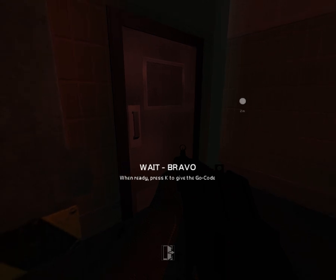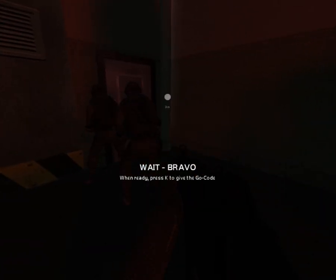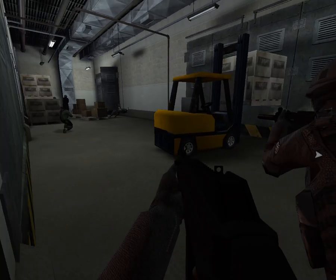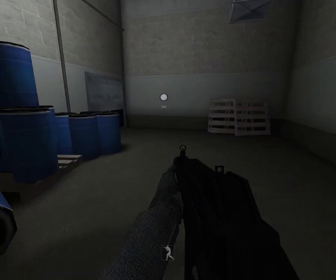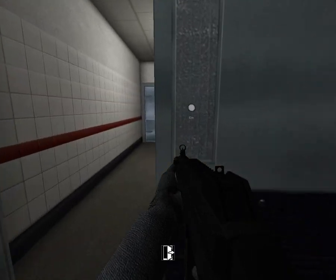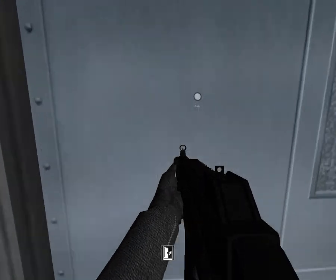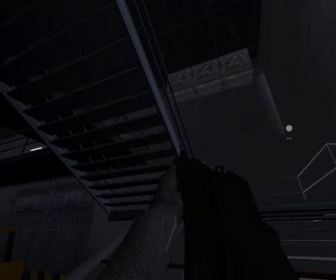I'm just going to have these guys open and clear. Bravo team — go! Nice. Fall in, in formation. Checking left — clear. Upstairs.